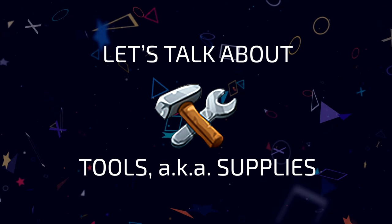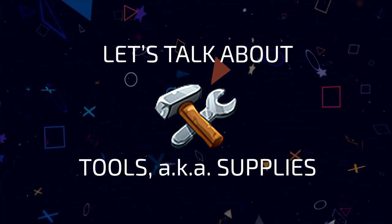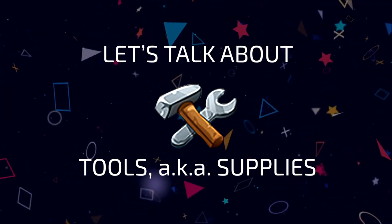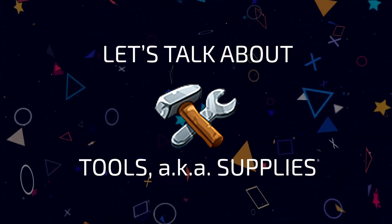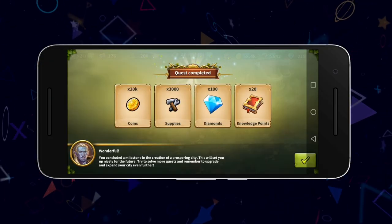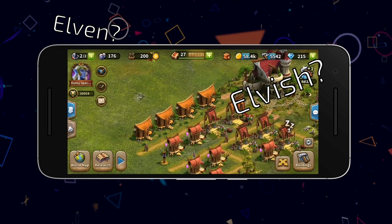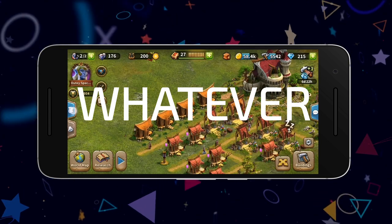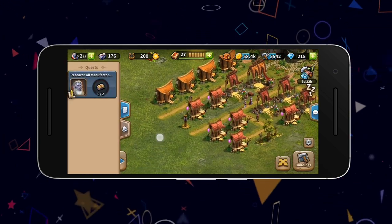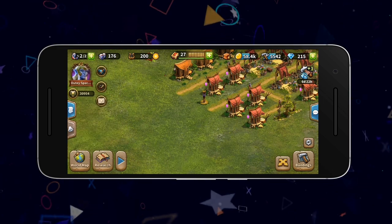Now, tools are considerably scarcer than coins, and some might even say more valuable. It takes much longer to produce these, and you will find that most buildings require insane amounts of tools to upgrade. Getting over 4,000 tools at the infancy of your human or elvish empire is much doable, but you're going to have to complete every quest and fight through every encounter to keep a decently sized stash.